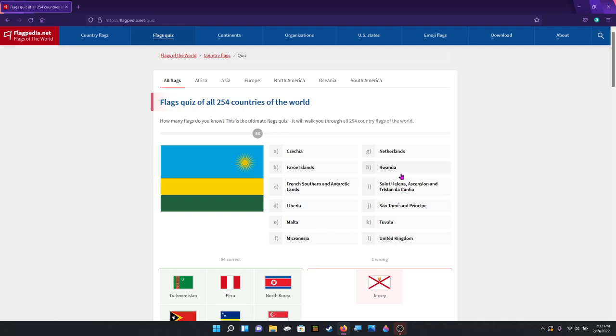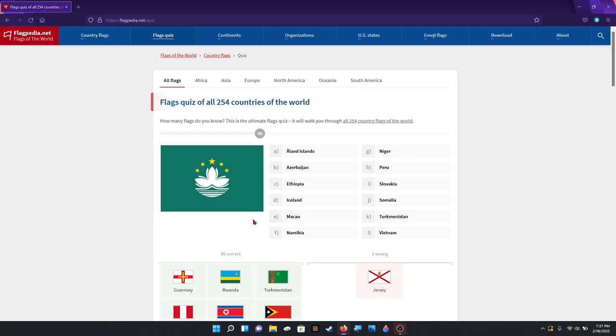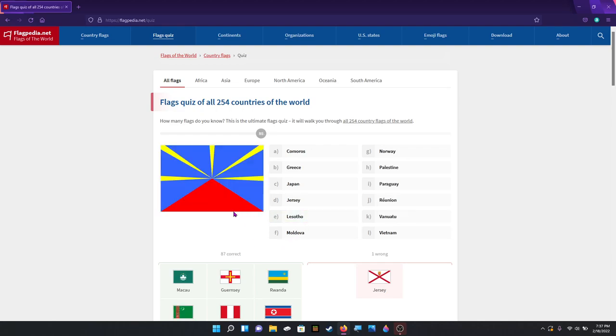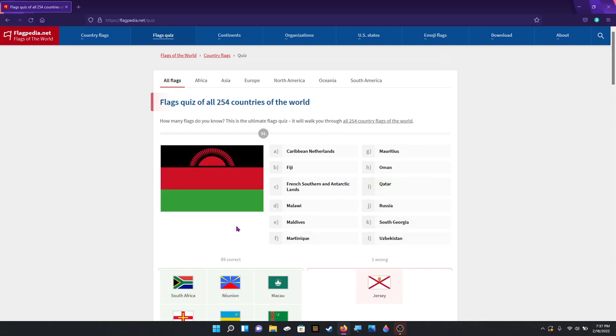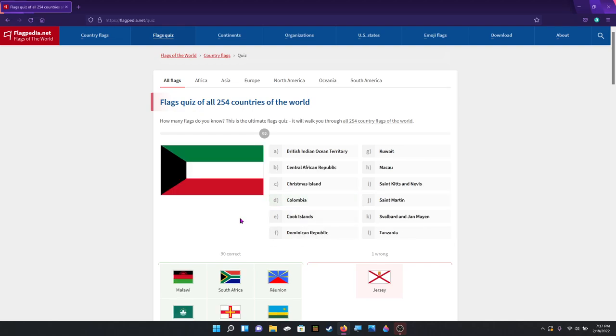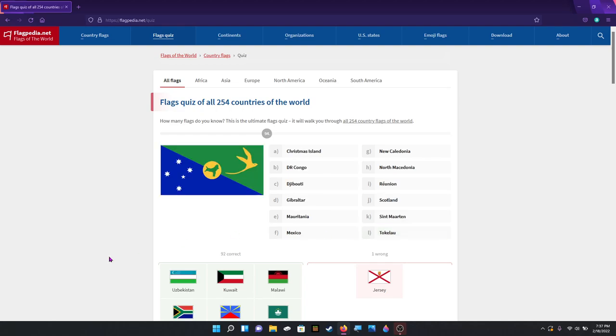Rwanda. That is — I'm trying to guess it without looking at the options first — I think that is Guernsey. That's Guernsey. Macau. Reunion. South Africa. Malawi. Is it Kuwait? That's Kuwait — they got that interesting shape on the side. Uzbekistan. Solomon Islands — no hold on. That's Christmas Island.